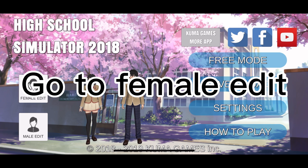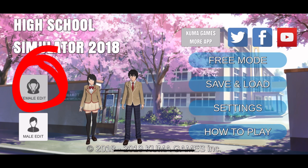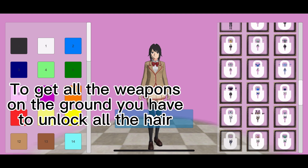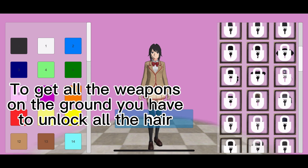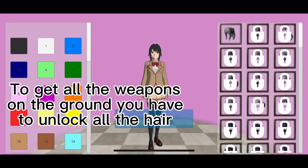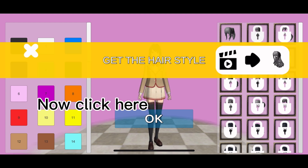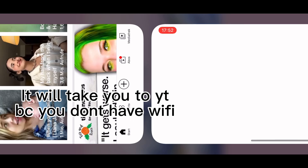Go to Female Edit. As you can see, I haven't unlocked anything. To get all the weapons on the ground, you have to unlock all the hair. But there's a trick — first, click on a hair, then click here.